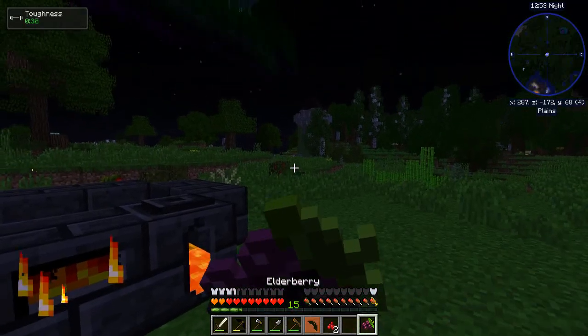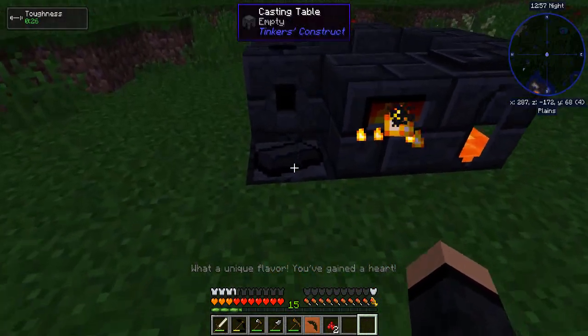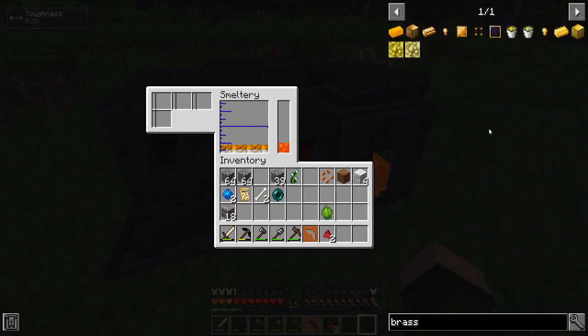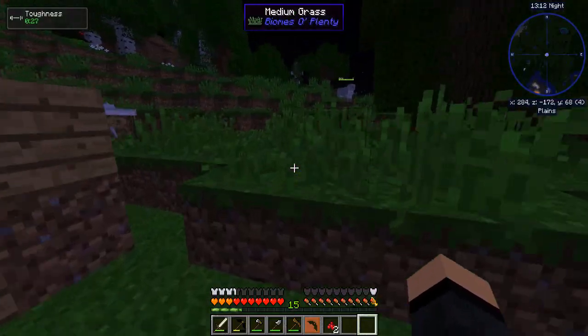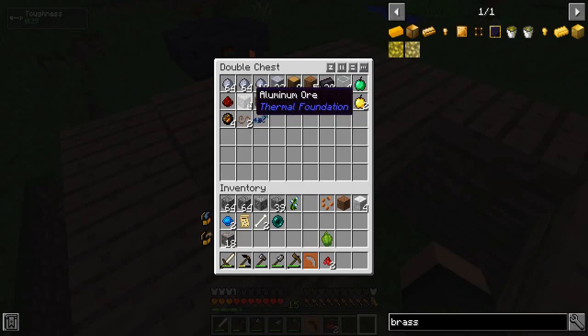Couldn't eat our elderberries. Unique flavor - gained a heart! And actually I've got a couple of hearts now. Aluminum brass - it's three aluminum and one copper. I did the exact opposite, didn't I? Give me two more aluminum.